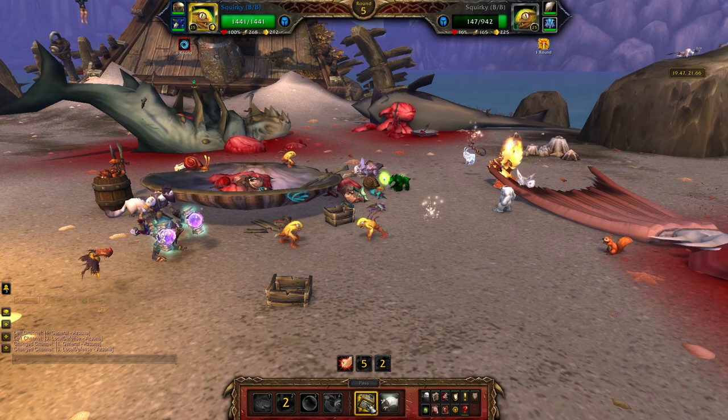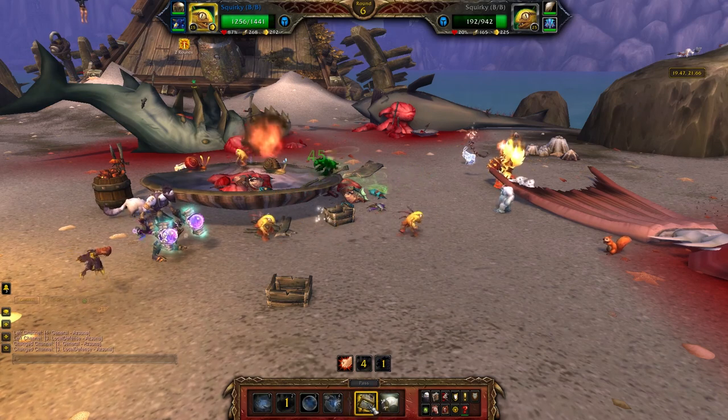I'm just going to Fish Slap him a couple of times. This is Squirky and this is also the setup — I probably should run Clobber. I didn't know I could throw a trap while my pet was stunned — oh, I can't.